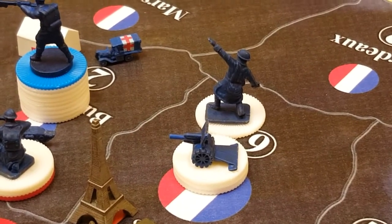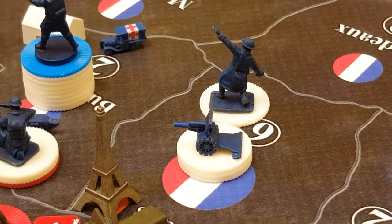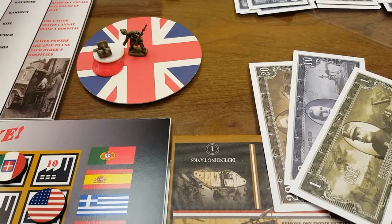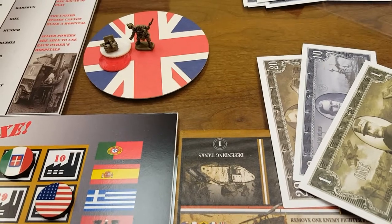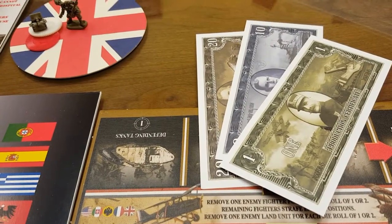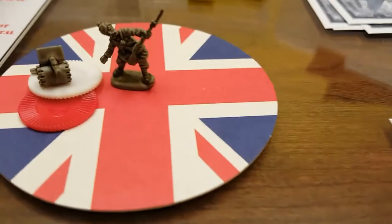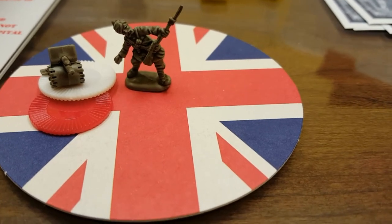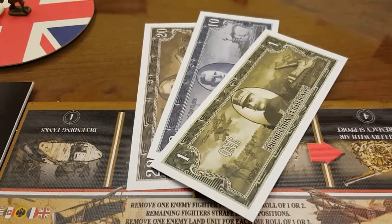We placed our purchased units into Paris — that's the end of France's turn. Now off to Britain. We are at round six, Britain. Britain has 31 IPC to spend and they will purchase seven regular artillery as well as one infantry for a total of 31 IPC. We are off to the map.